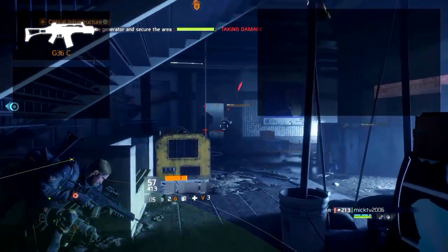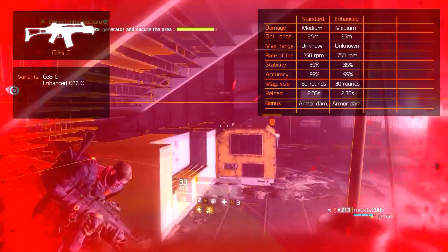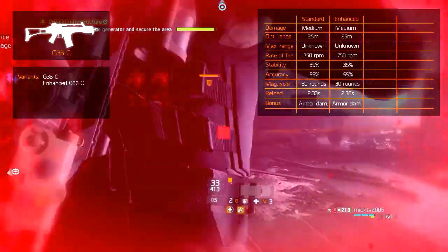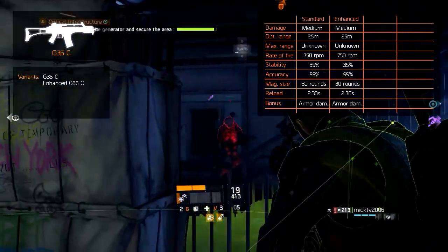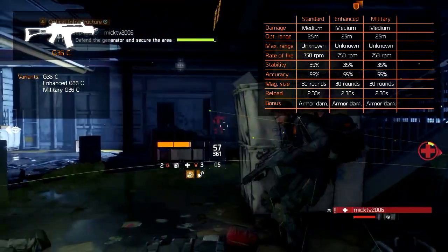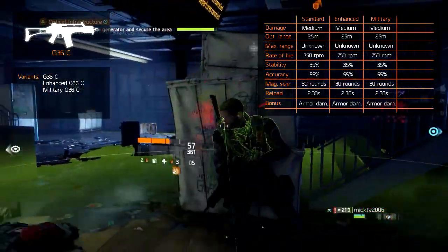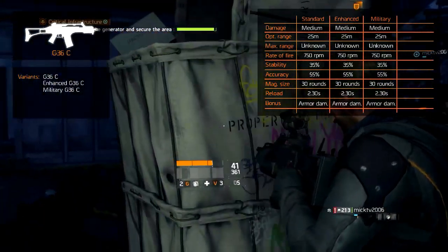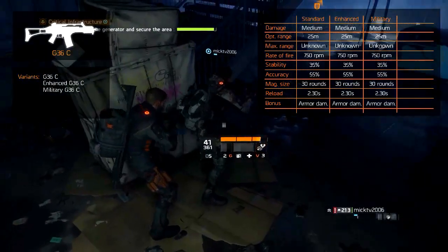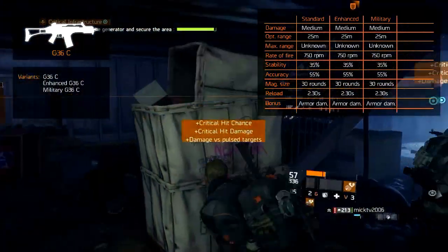There are 3 variants for the G36. Next to the standard, there is the Enhanced G36C, which is similar to the standard except for generally higher weapon damage. The third and final variant is the Military G36C, which is statistically also similar to the standard with generally higher weapon damage. It does have an extended barrel design and greater length. It also has a unique fixed weapon talent called Focused that increases your weapon damage by a percentage when no skills are on cooldown.